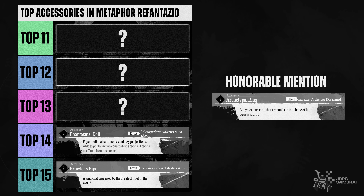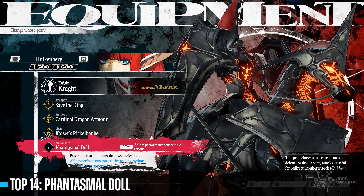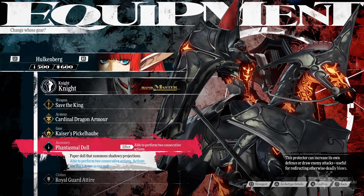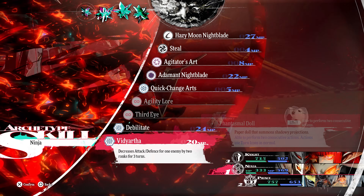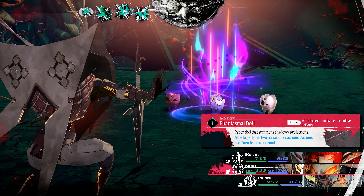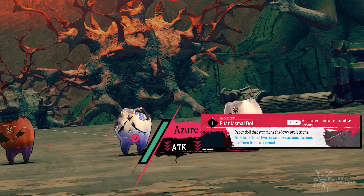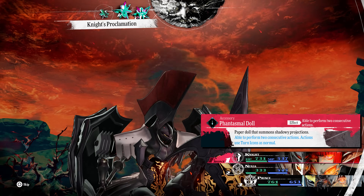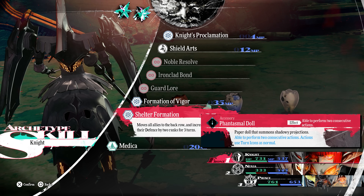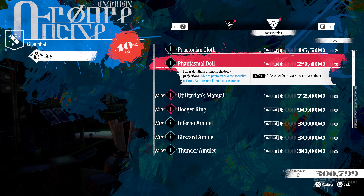The Phantasmo Doll can be a good accessory if you know how to use it, since it can give its bearer another turn — they can act twice — but the bearer will use turn icons normally. This trinket can be useful for niche setups such as applying a full stack of debuffs at the start of battle, since the debuffer can act twice, or in a tank setup while casting the Night Proclamation skill and also buffing the whole party with a defense buff. You can buy this early in Grand Trad when you start the game.